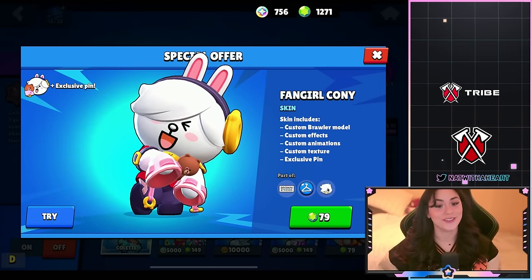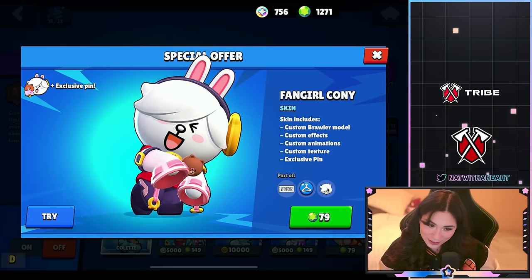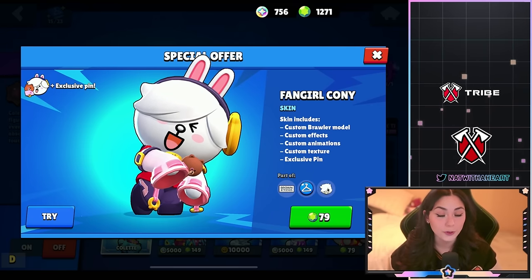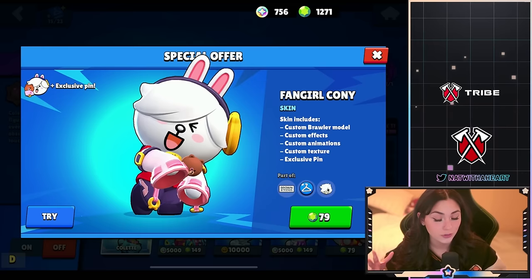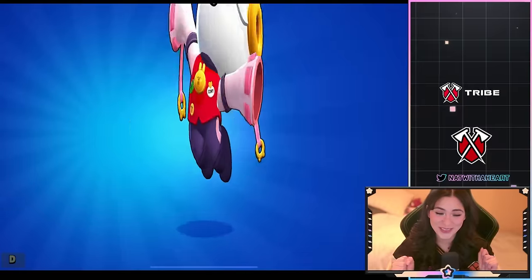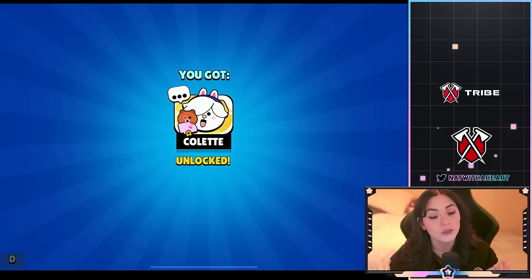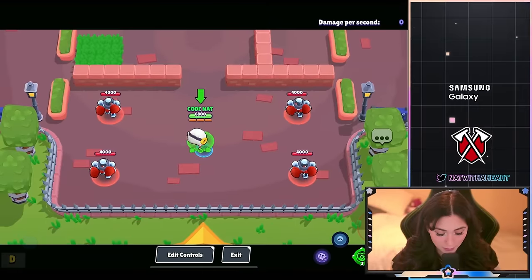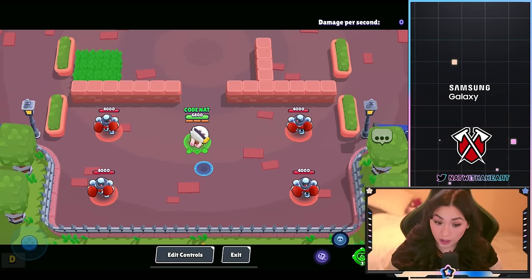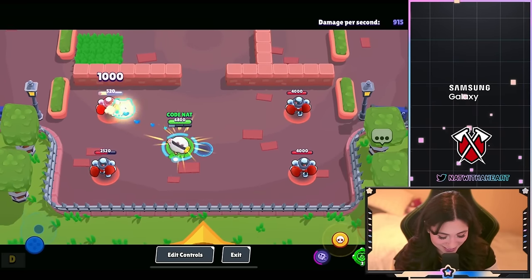Line friend skins are back with new amazing skins, like Fangirl Connie which is a Colette skin for only 79 gems. It comes with a whole bunch of stuff and an exclusive pin. It is literally the cutest skin ever and that pin is adorable. You can just tell from the clothing the skin is wearing that it does look like Colette. The shots are so cute — the little bear.